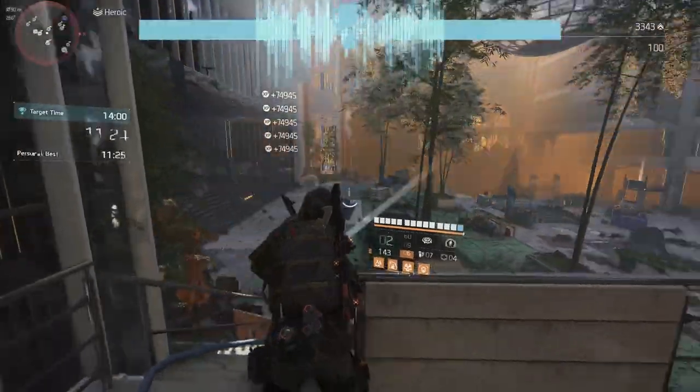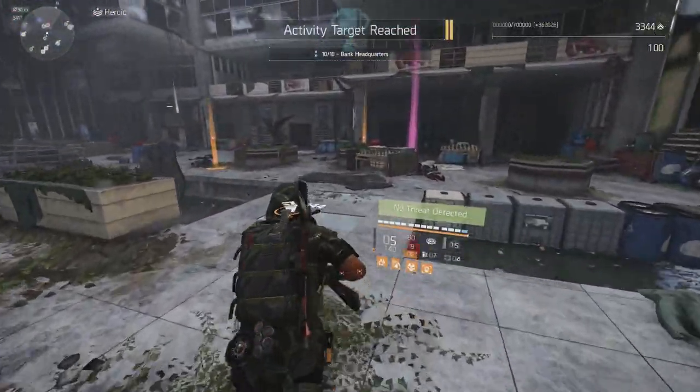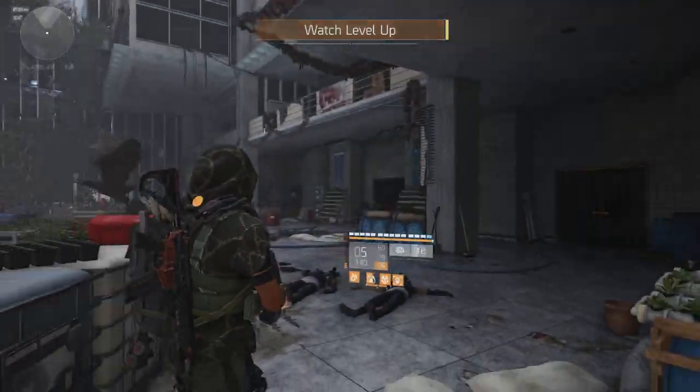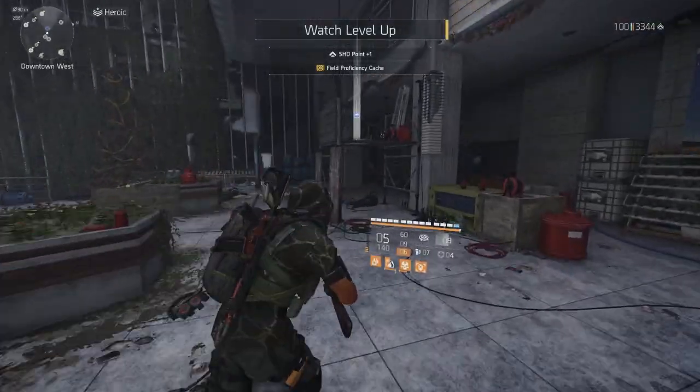There you go, that should be it. Alright, not bad — 11 minutes, 24 seconds. Pretty much the longest part was waiting for them to come out. Probably a status effect build would have run a little bit quicker.